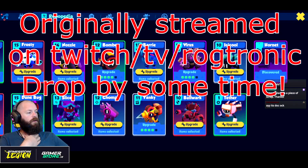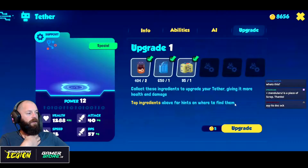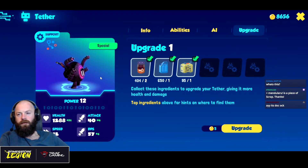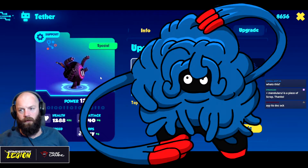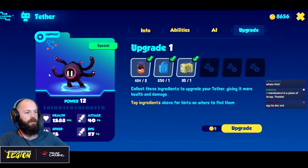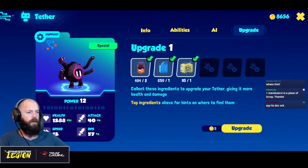Tether looks like rockets in the preview window — it is early access. It kind of looks like that Pokémon, Tangela — the green one with all the coils around it. But it's got its own thing. Power 12, health and attack — whatever.